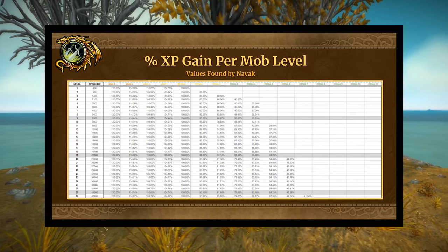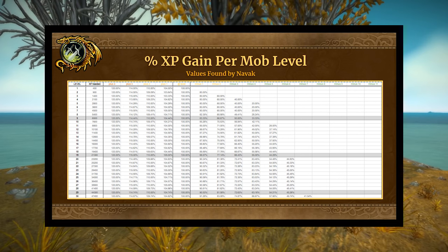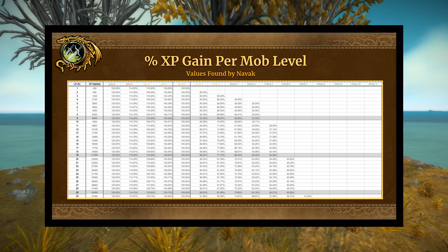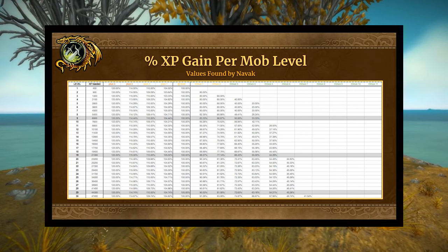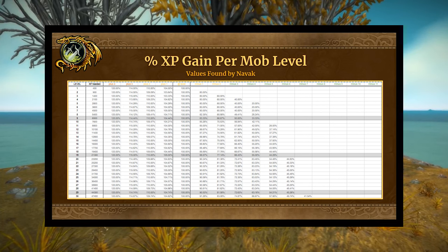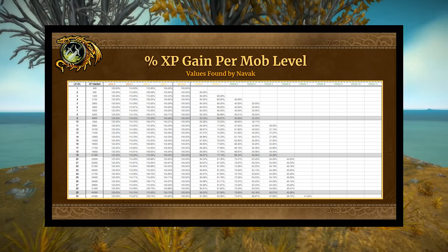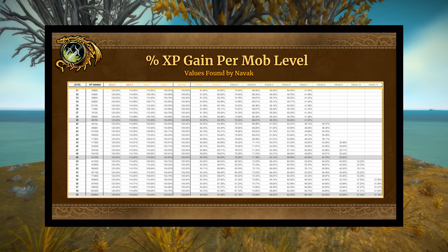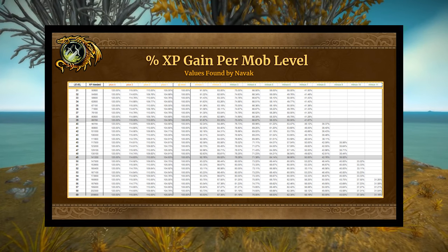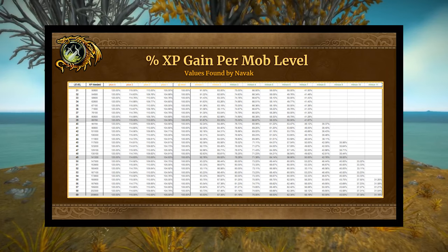Here are the slides showing percent XP gain per mob. Especially in the early levels, killing stuff that's even one level lower has a pretty drastic XP penalty. If you're at level 7 and you kill a level 4 mob, you lose 60% XP — you're only gaining 40% of the mob's base XP reward value. These values go all the way up to level 60 and are courtesy of a community member named Navak.